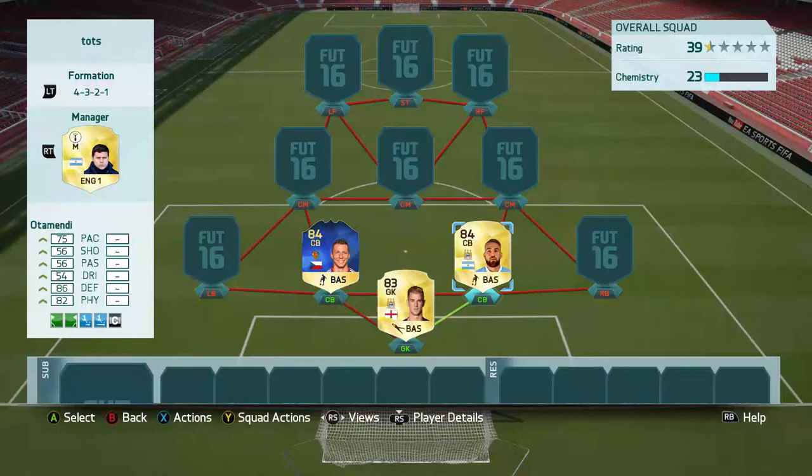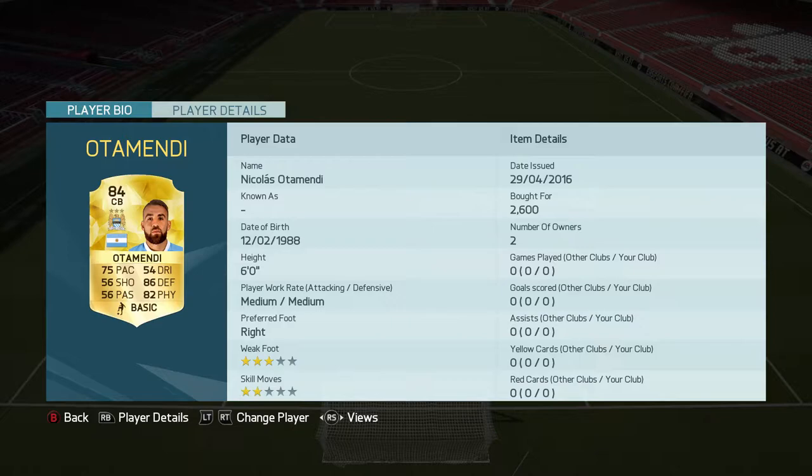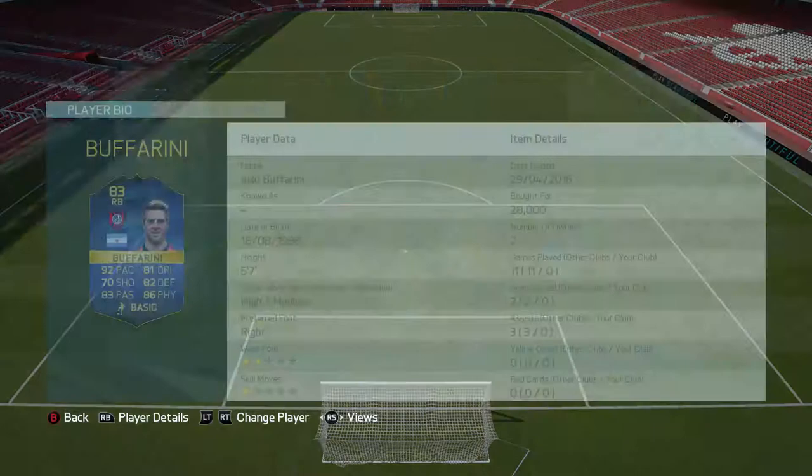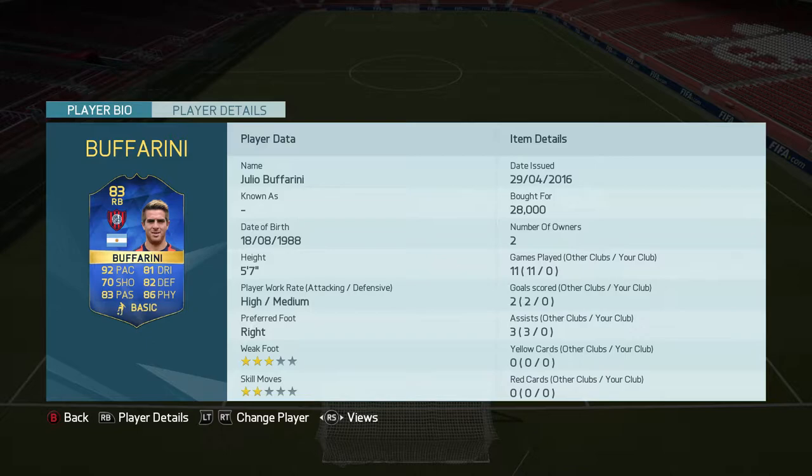Shuchi's got a very good card — 81 pace, 85 defending, 87 physical, six foot tall, low/high work rates which are perfect for a center back. He's the first Team of the Season player. To partner him up, we've got Nicholas Otamendi, providing a good link to Joe Hart as well.